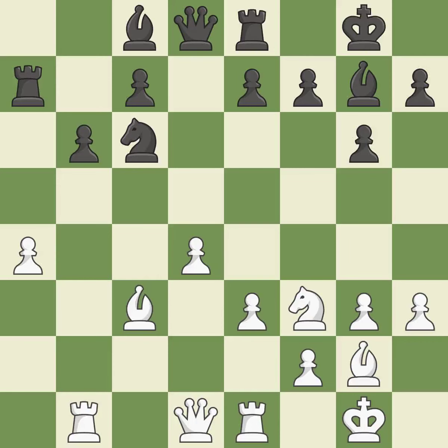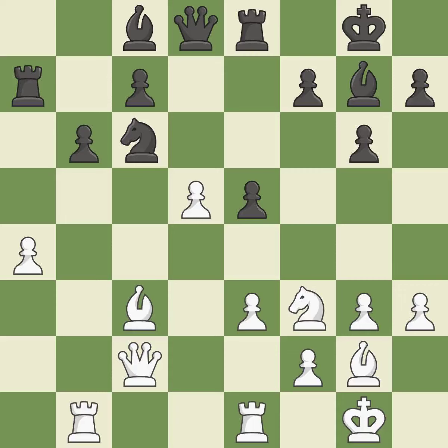Now that the rooks can see one another, they can defend one another — it is ideal. This poses a risk of winning a pawn. While not a mistake, that is also not the wisest course of action. The knight is thus brought to safety — it is ideal.